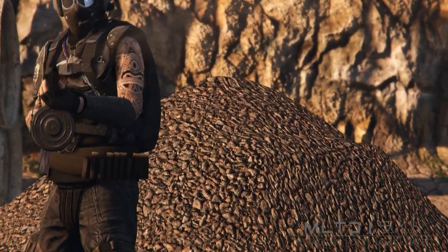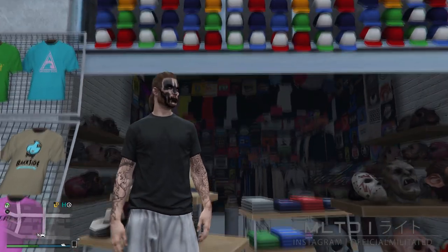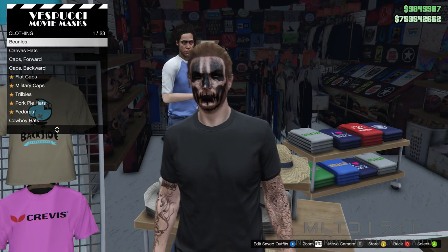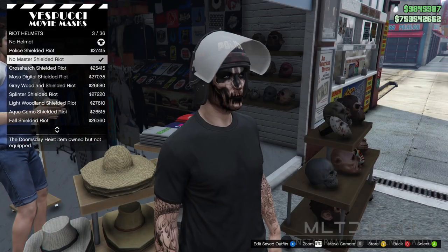The first thing that we need to do is head down to the mask store which is located at Vespucci Beach. Once you arrive you're then going to start browsing the hat section, go into the riot helmets category and we're going to purchase the no master shielded riot.